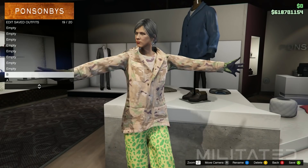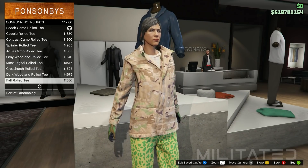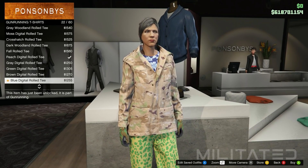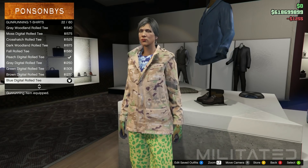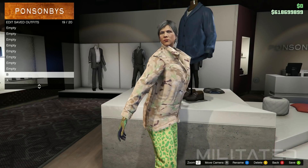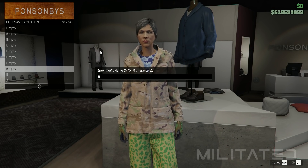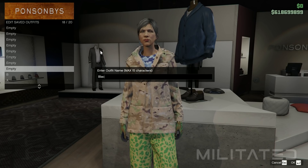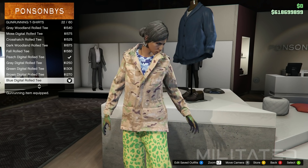To make the third male outfit, go back into the gun running t-shirts category. Scroll down a little further and purchase the blue digital rolled tee. That is the only thing we need to purchase, then save this outfit in another slot. I would recommend saving it in slot 18 and calling it something memorable — I called it black vest because that is what it's going to turn into, to differentiate it from one, two, three, A, and B.